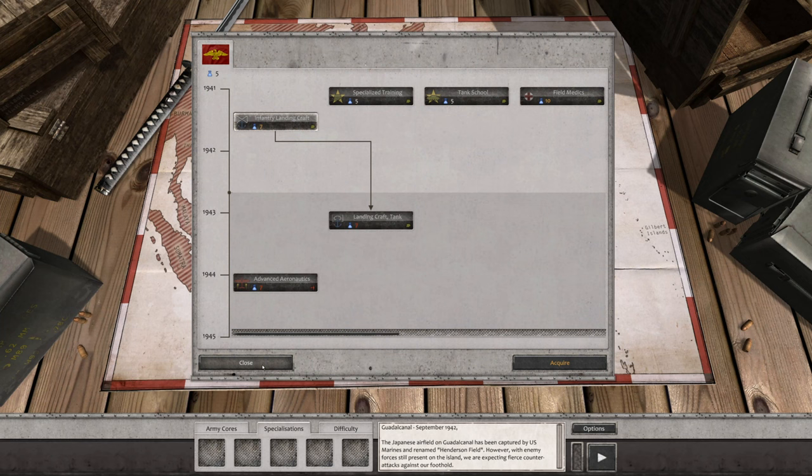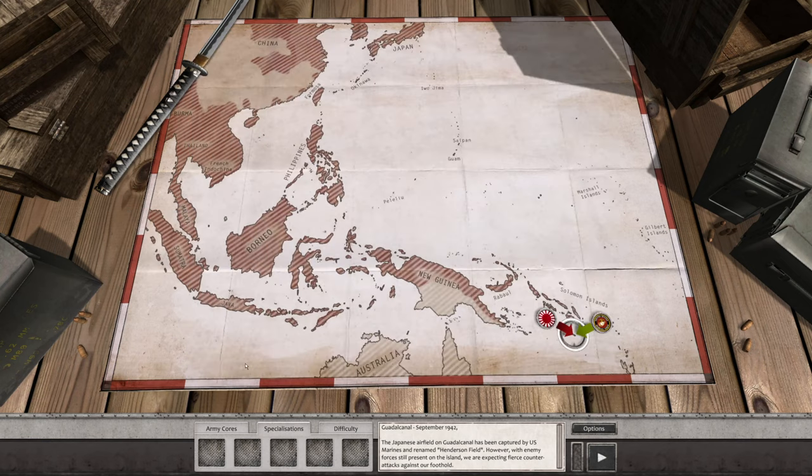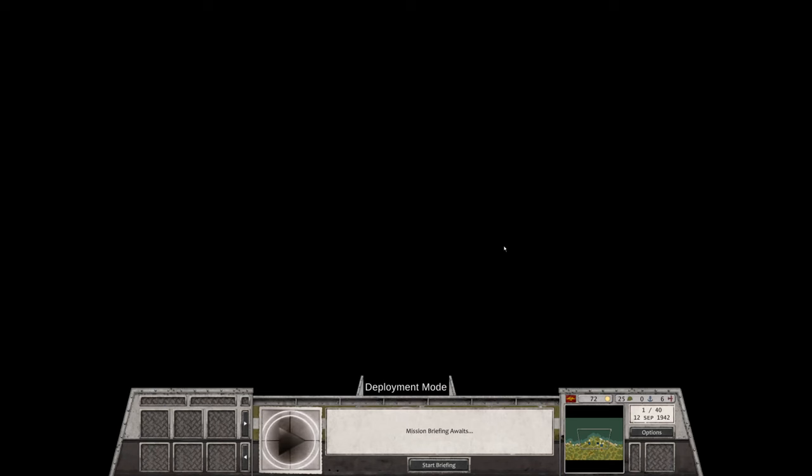We are right on track with what we need to do here. Infantry Landing Craft might be something we want as we move through '44. Let's go ahead and start this scenario. It's going to be interesting — we'll have to see what kind of support we get, whether we get ship support, which really saved us last time when we brought those destroyers in to bombard. Deployment mode — mission briefing awaits. The map looks like we're moving down, which is very unusual since we've normally always moved up.